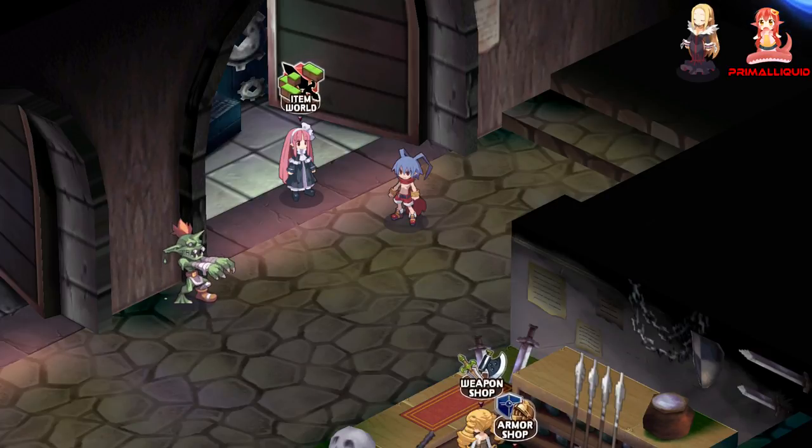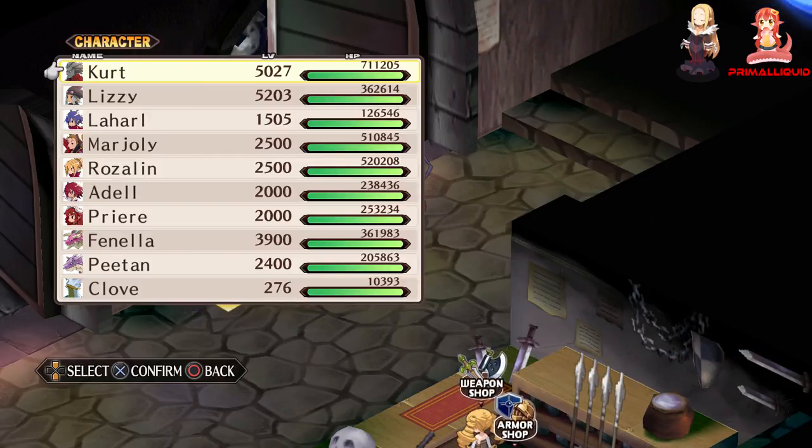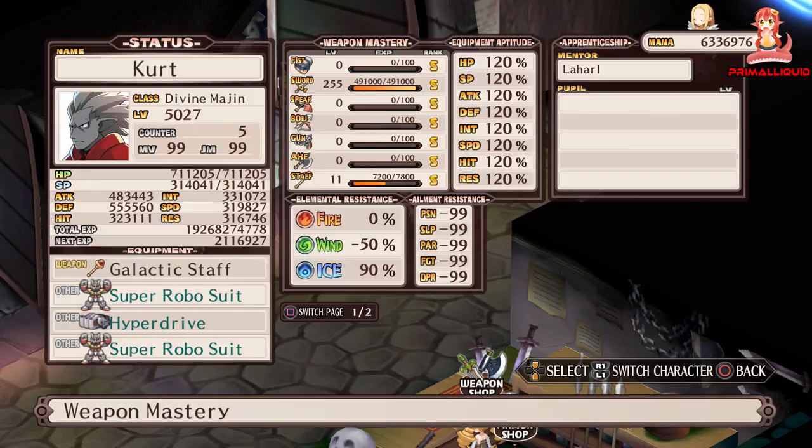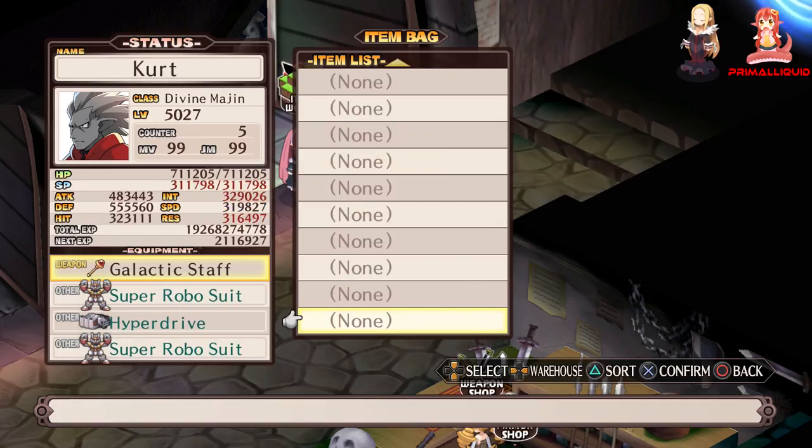Hey, what's going on guys, I'm Primal Liquid and in this video I'm going to show you how to get the Yoshitsuna in Disgaea 1 Complete. Unlike all other Disgaea games, there is no Bull Sword in Disgaea — the best weapon to use is actually the Yoshitsuna, which is the rank 40 sword, rather than the typical rank 39 that it normally is in other Disgaea games.